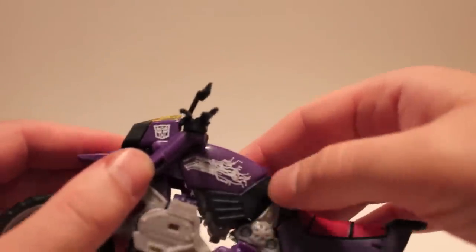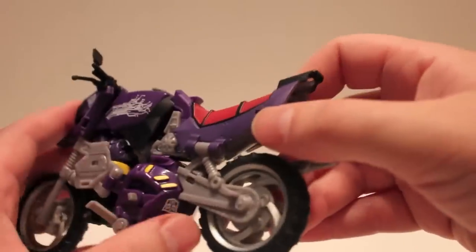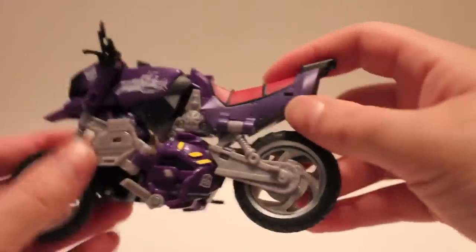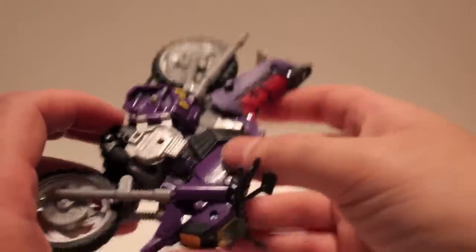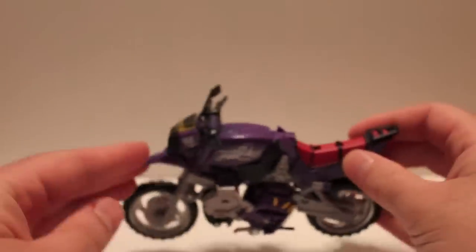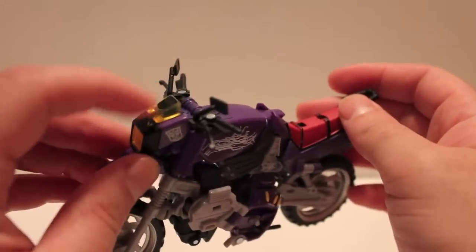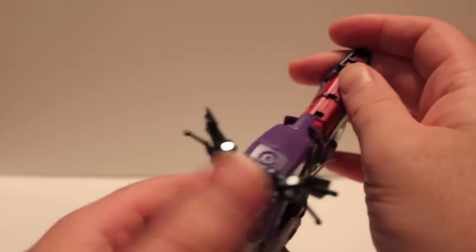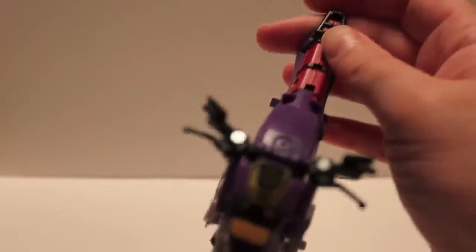He's got these kind of circuit board white lines, and an Autobot symbol — that's going to be his chest, and there's an Autobot symbol there. He's got a license plate with nothing on it, begging for a sticker. Surprised Repo Labels doesn't have one — I'll probably check that out actually. He's got a yellow kind of grill cockpit with the rub symbol. He's an Autobot, even though Shattered Glass Autobots are bad.